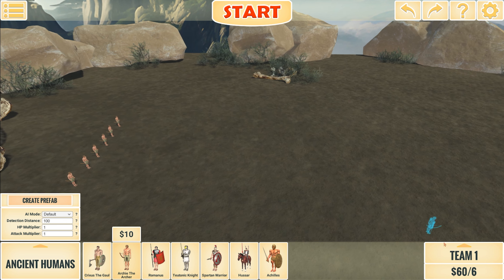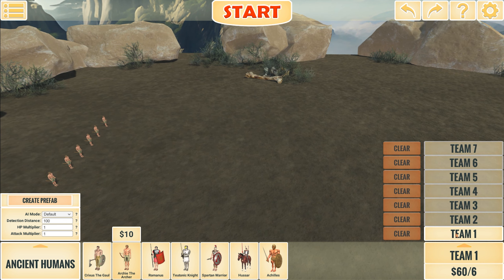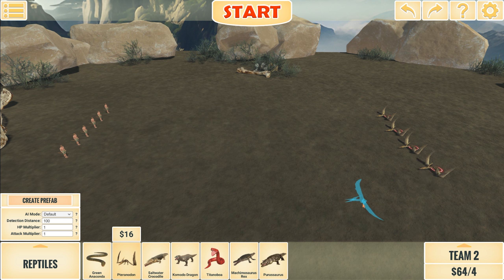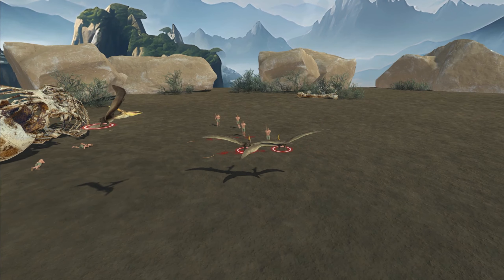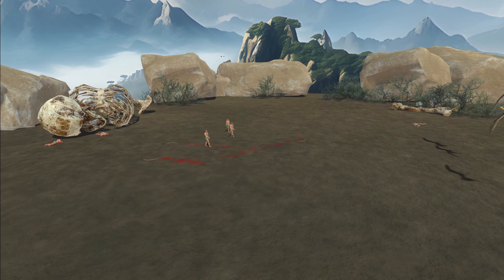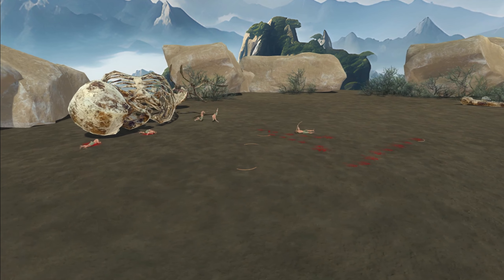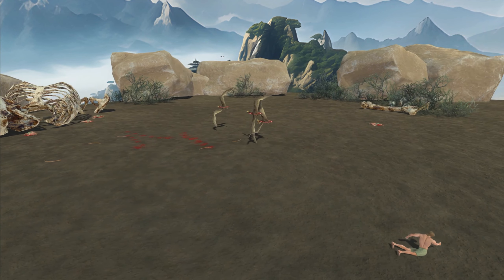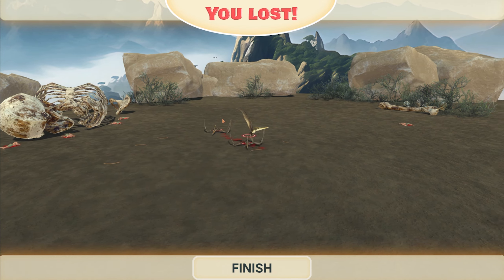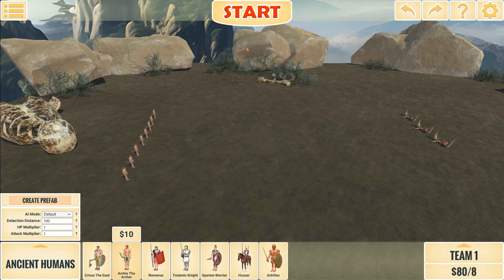Next fight: pterosaurs. Six humans this time — wait, let's start with three. It's 64 versus 60. They're going very fast — the archers pretty much don't have time to shoot. By the time they aim, they're already impaled. We're going to need more archers — I added two, let's see what happens.